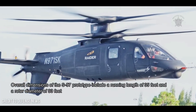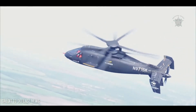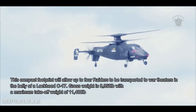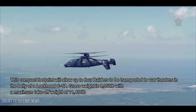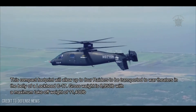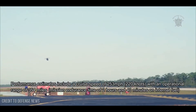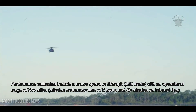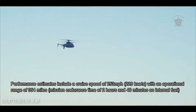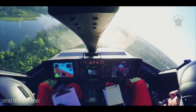Overall dimensions of the S-97 prototype include a running length of 35 feet and a rotor diameter of 33 feet. This compact footprint will allow up to four Raiders to be transported to war theaters in the belly of a Lockheed C-17. Gross weight is 8,950 pounds with a maximum takeoff weight of 11,400 pounds. Performance estimates include a cruise speed of 253 miles per hour (220 knots), with an operational range of 354 miles and mission endurance of 2 hours and 40 minutes on internal fuel.